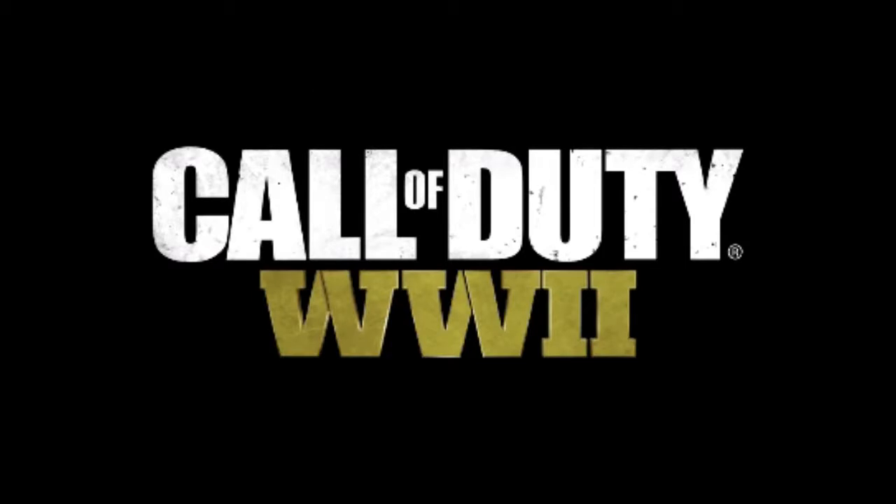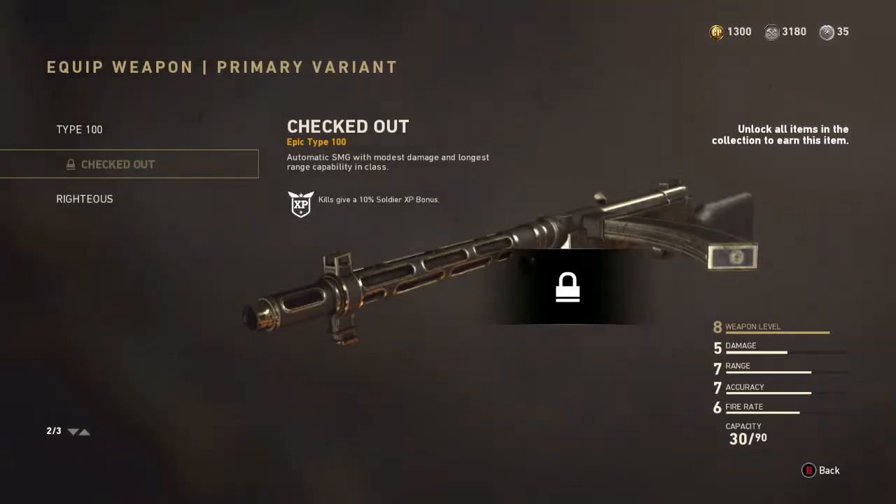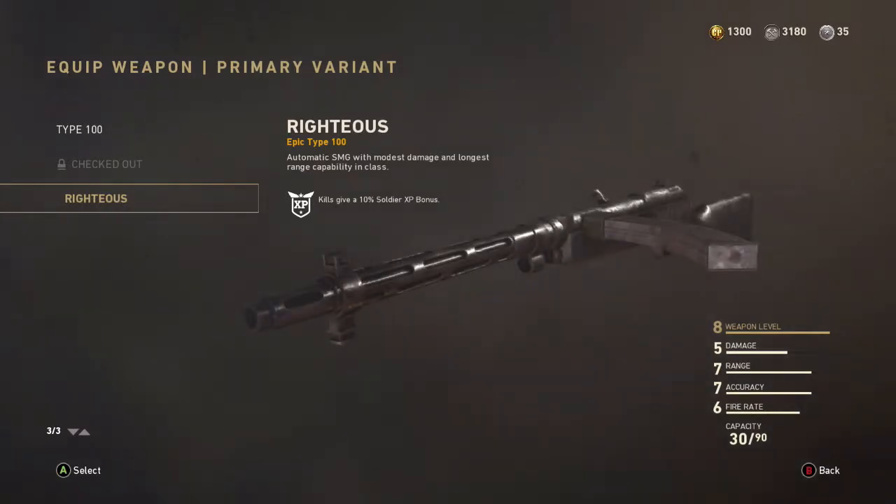What up guys, this is AP Blank and we're back with another gun review on Call of Duty World War 2. This is my personal favorite gun to use as an SMG — the Type 100. For the Type 100, there are three types: the regular one, and two you get on rare supply drops called Checked Out and Righteous.